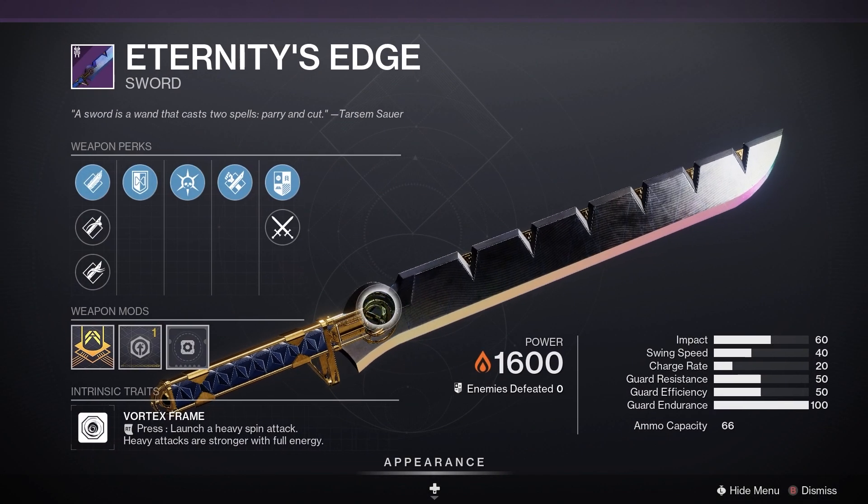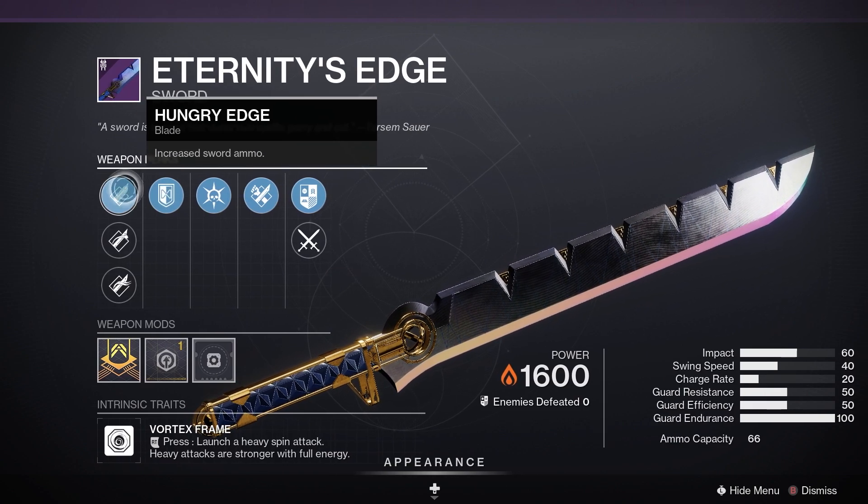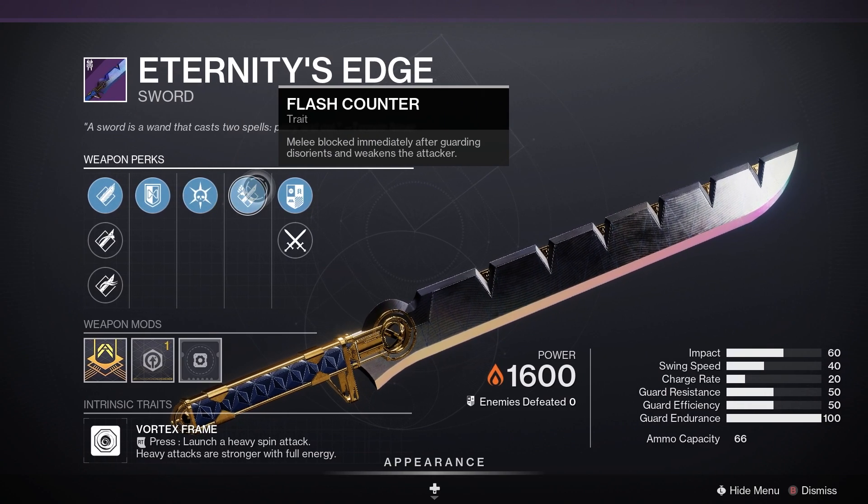Finally we have the class-specific sword. We've got Eternity's Edge here on my Warlock. Hungry Edge, Infinite Guard, Tireless Blade, Slash Counter. Nice.